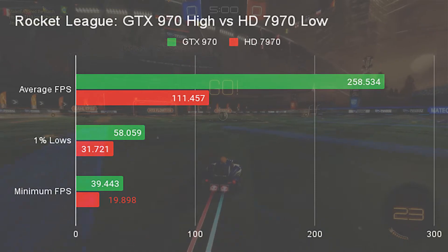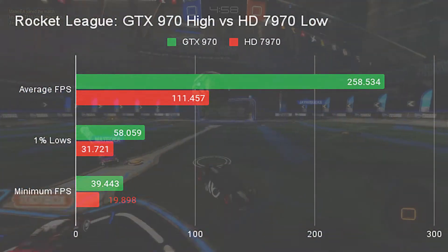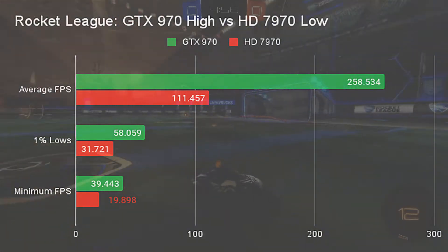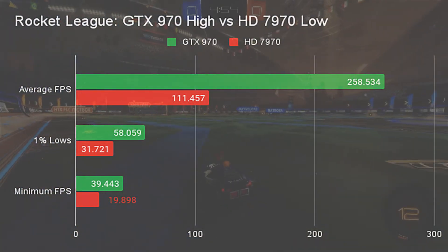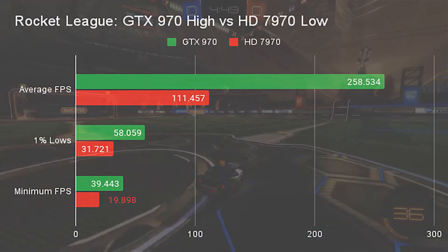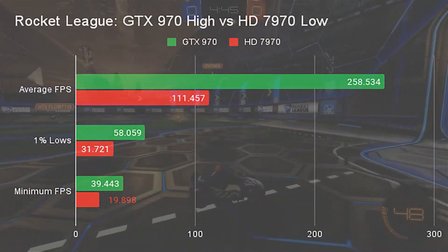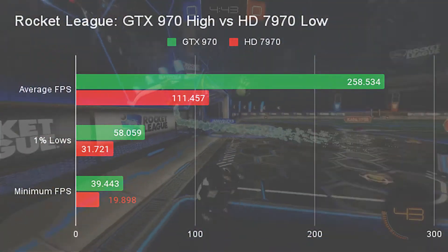Jumping over to Rocket League at 1080p low, the GTX 970 extends its lead, more than doubling the HD 7970's average FPS with 258 compared to 111 for the 7970. While a huge difference, the game is still very playable on the 7970. The margin stays similar for 1% lows and minimum FPS.